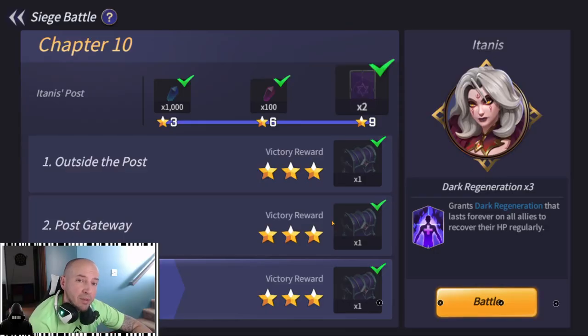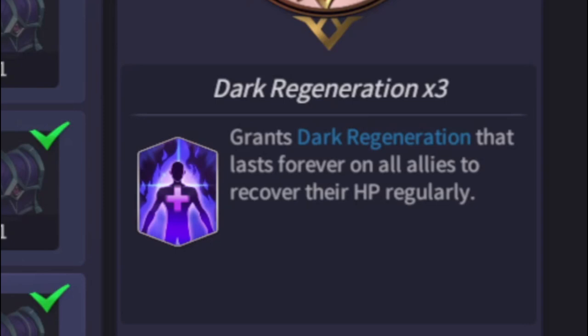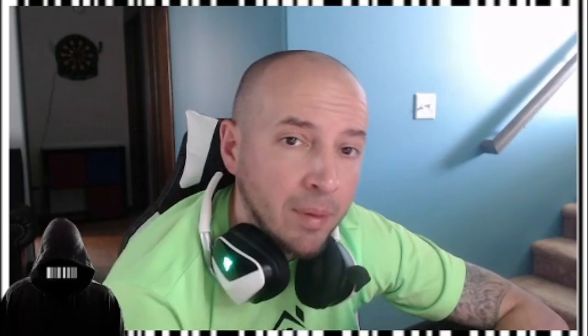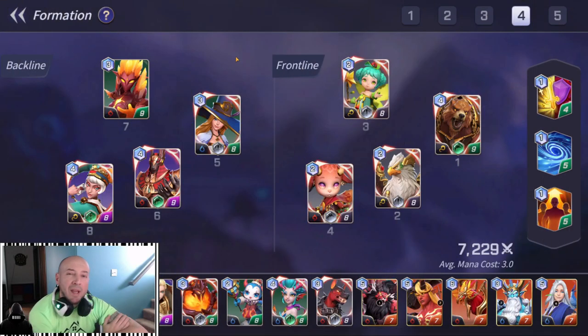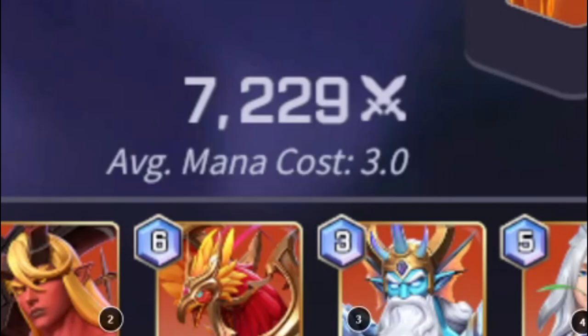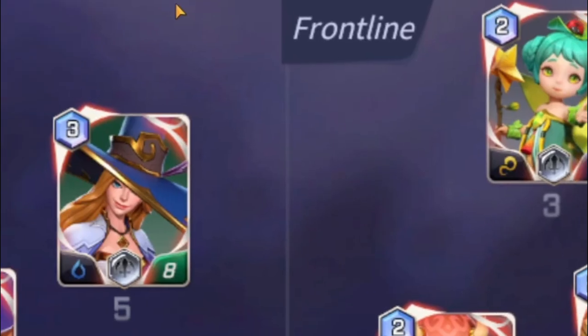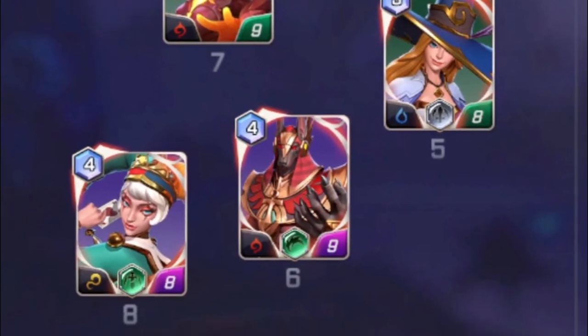Chapter 10. The ability that the enemies have grants dark regeneration that lasts forever on all allies to recover HP regularly. This is pretty much a continuous heal over time. I'm going to give you a basic free-to-play team comp that will get you past this. This is what I call a speed comp: low mana cost, two big nukers of different elements, and two accelerators. It has a defense buff, attack buffs, and two heal blocks. The heal blocks are important.